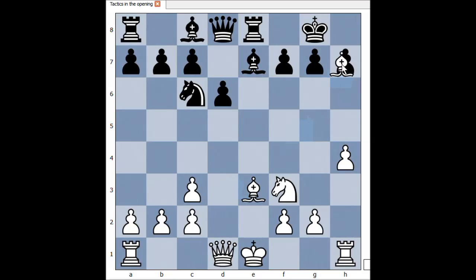In the game, white did. Bishop takes on h7, check. King takes bishop. Knight to g5, check. And black played king to g6.